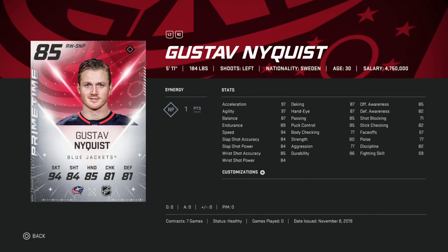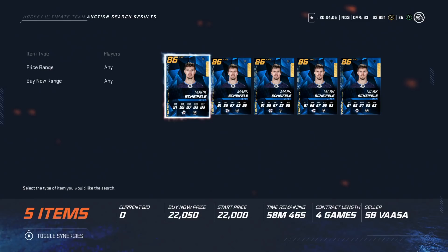Next up is the Prime Time Gustav Nyquist, 85 overall. I need to preface this by saying he's right around 25k — if he's a little over, I wouldn't go any higher than 30k. But 25k is a great price point for this card: 94 speed, 97 agility and acceleration, his shot is right around 85, deking and hand eye at 87, passing at 85. It's a great card for a winger early on in the game.